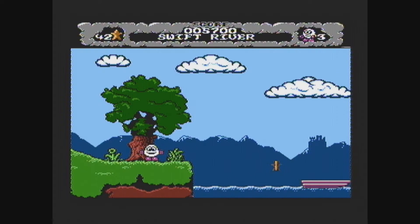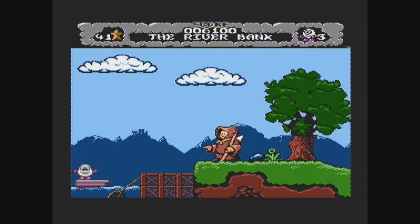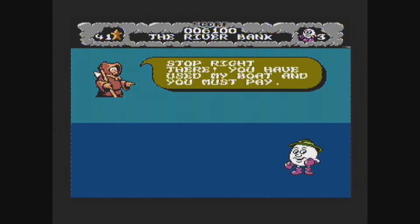I actually find this boat a bit easier to get onto on this version, although it's still very easy to fall in that water. You have three lives, but there isn't really that many different ways to die. Falling in that lake is one of the only ways you can die in this.